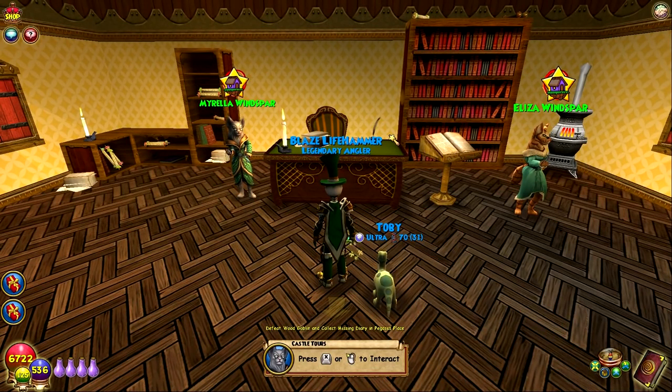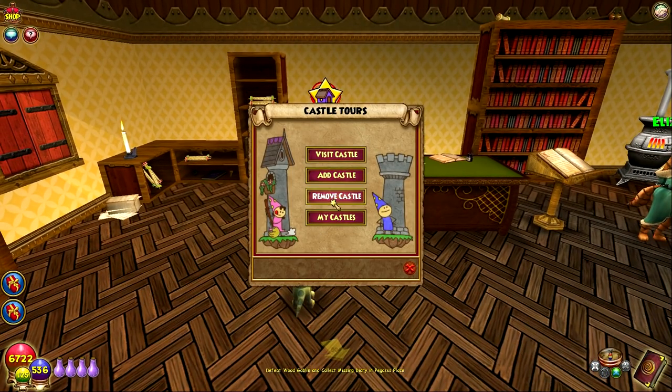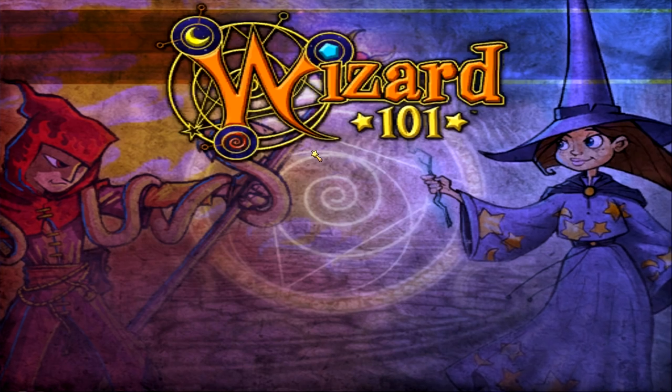Hey everyone, welcome back to a new Wizard101 video. Today we're going to continue in the housing series by looking at a good friend of Terra and I's, Daniel Sunsword, who has an awesome house on tours that we visited a couple times. It's a really cool part that connects to his Wisteria Villa. You can go to this house yourself in Castle Tours under Magical — it's number 15. We're going to check out the Wisteria Villa because I'm excited.